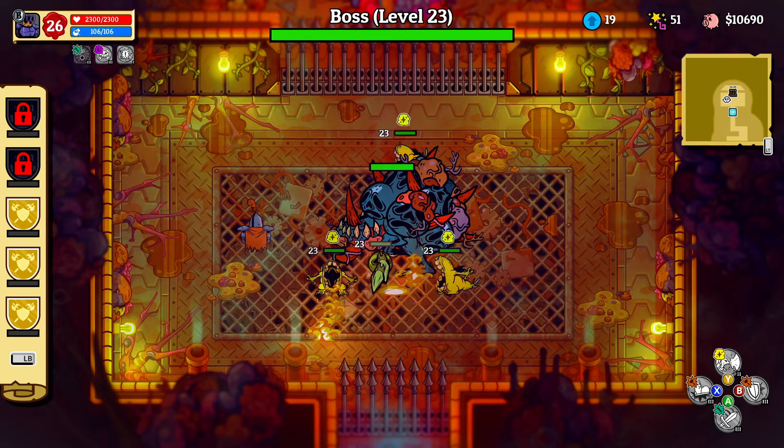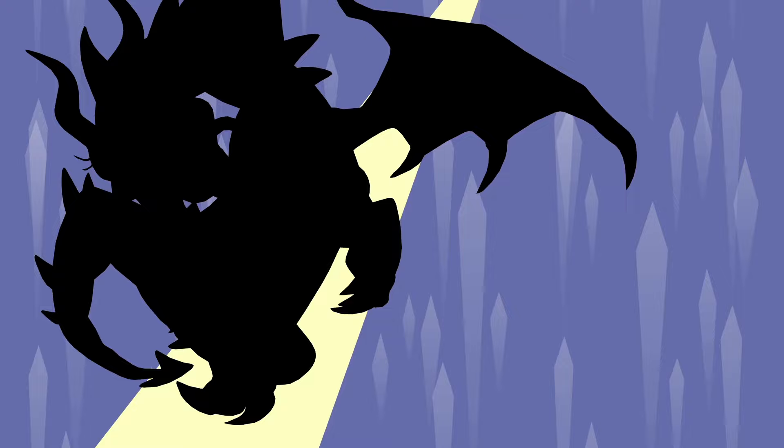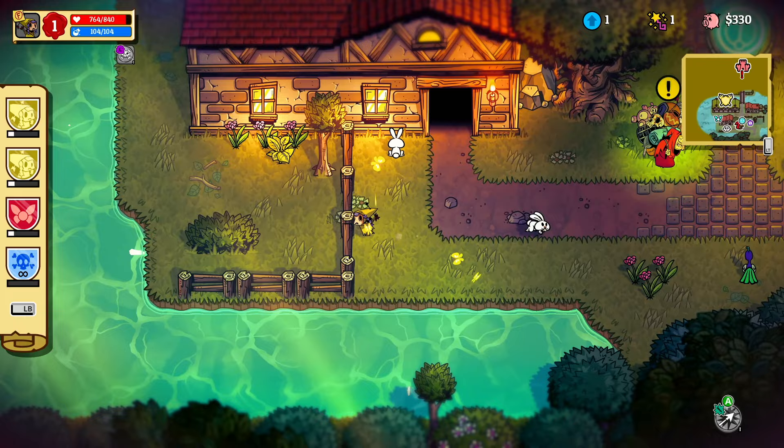I fought tons of monsters and died hundreds of times to give you the skills you need to progress in Nobody Saves the World, so here are the seven things I wish I knew before playing. Nobody Saves the World is an RPG that for me mixes two amazing games: The Legend of Zelda and The Binding of Isaac. The developer Drinkbox Studio adds a big chunk of humor and cute little bunnies and skeleton cats.